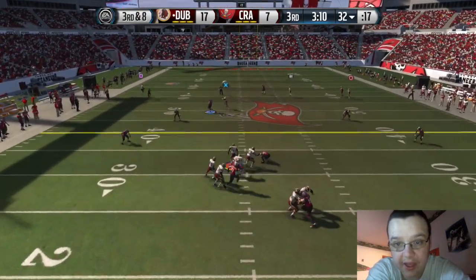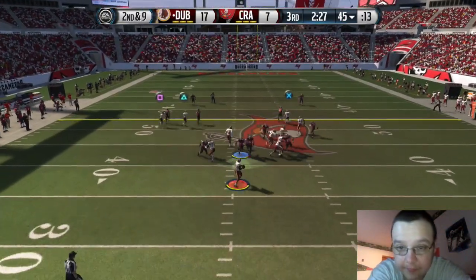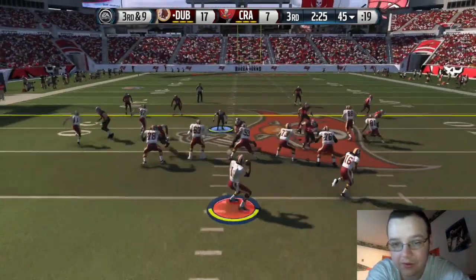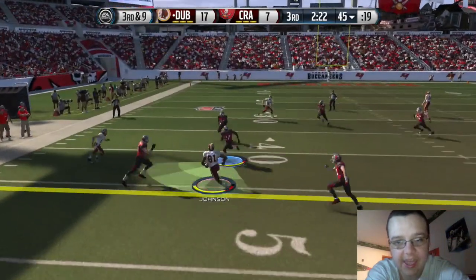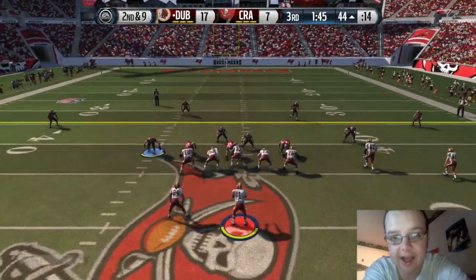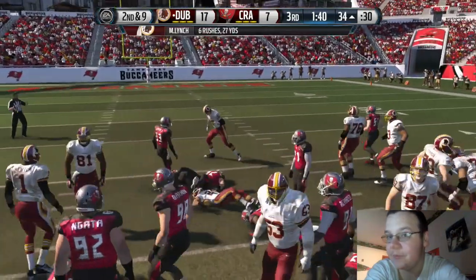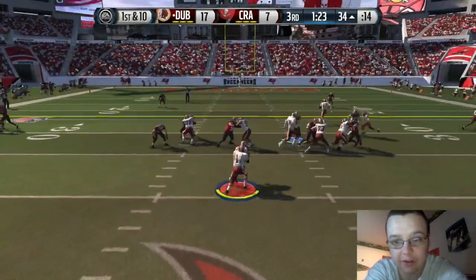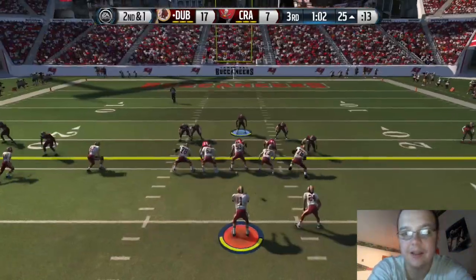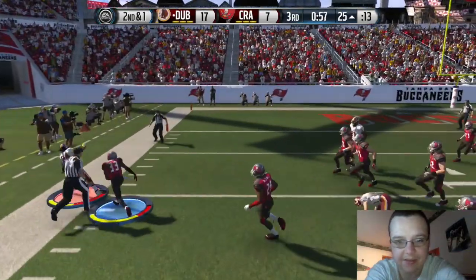Third and eight we end up scrambling — this time he slides, good. We try another screen but EA Logic kicks in again with DeMarco just running into his own O-linemen. So we go to Calvin Johnson on the slant for the first down. Second and nine, he was leaving the middle open so I start running read options — get about nine yards. Do it again with Marshawn Lynch and this time we get a huge gain all the way down to the ten yard line.